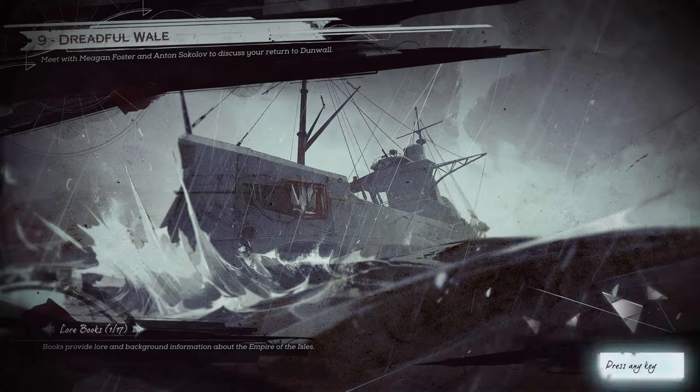Hello everyone, this is Sasha playing Dishonored 2, Mission 9. We're aboard the Dreadful Whale on the way to Dunwall. And there are two bone charms here that I'm going to show you now how to take.